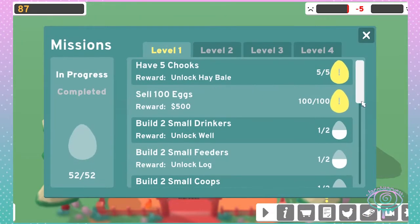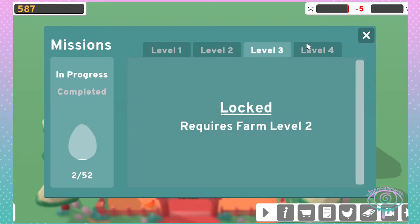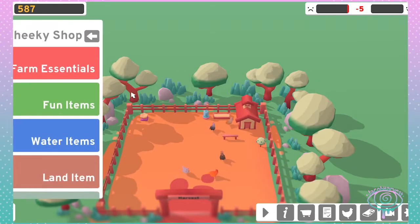What's this over here? So build two small feeders, two small cubes. So there is like a checklist to do. That's the shop.